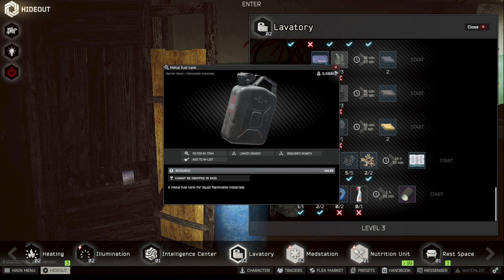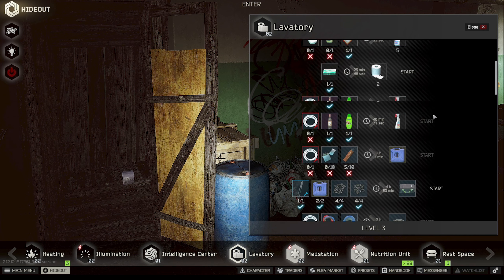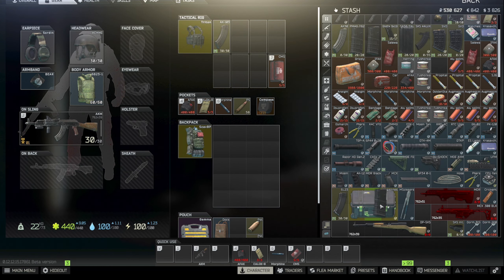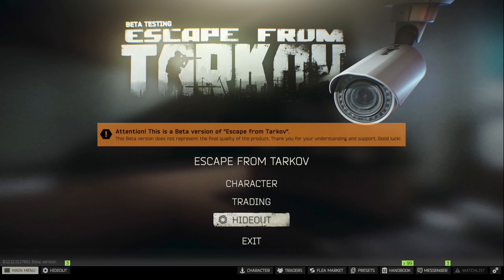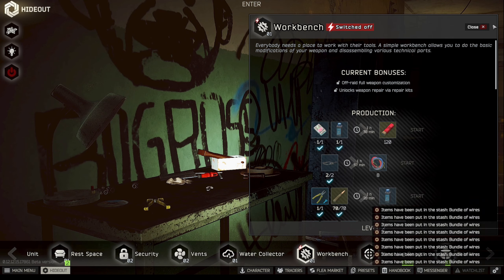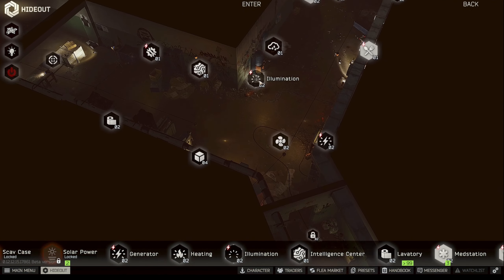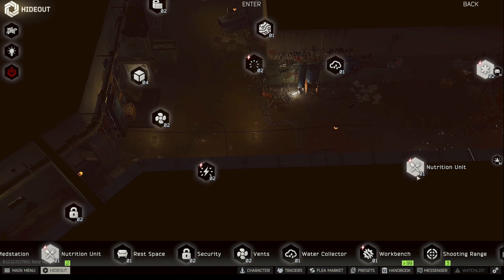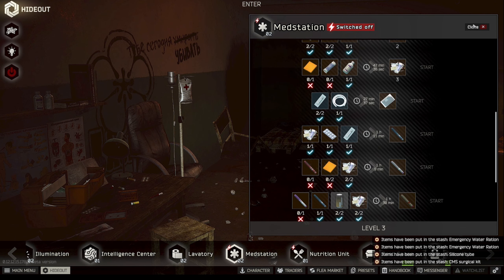I want to get some more items for the hideout since we're still upgrading. Looking at the lavatory, I have the mag case and I need two more to get a scav junk box, but I'll hold off for now. I can also get a grenade case — I just need two used fuel containers, which means just running the generators until they're empty. Since we have the mag case, we can save a little bit of space, which will definitely be helpful.